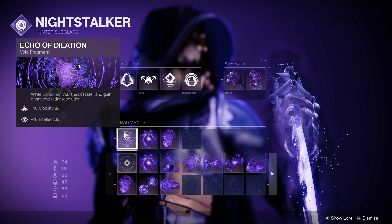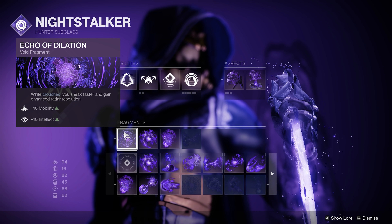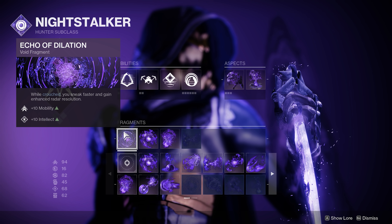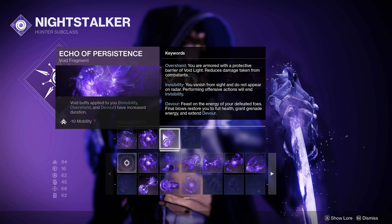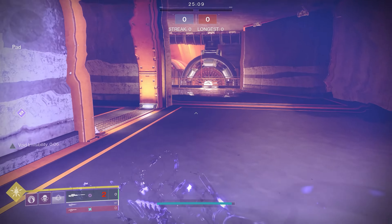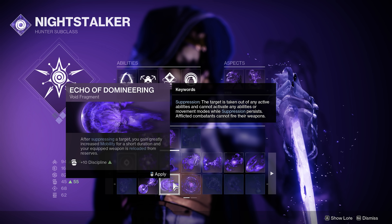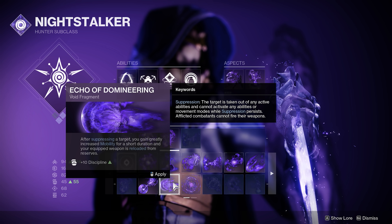There are a ton of good fragment options, but Echo of Dilation is absolutely mandatory. It allows you to crouch walk super fast, provides enhanced radar, and a massive stat bonus of extremely important stats. Since crouching temporarily removes you from the radar, it's often a good idea to crouch while you're not invisible. Echo of Persistence is also very important because it increases your invisibility duration — having that extra 2 seconds is incredible.